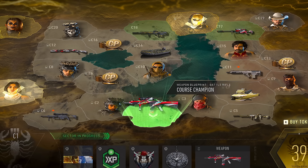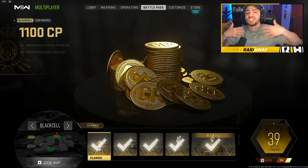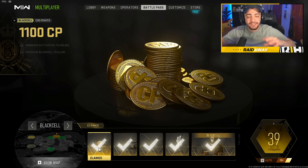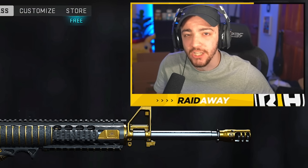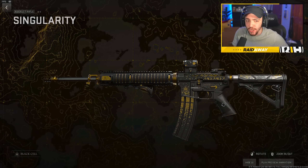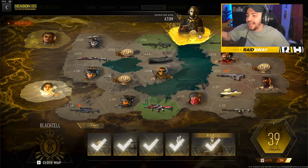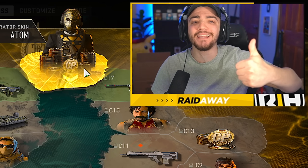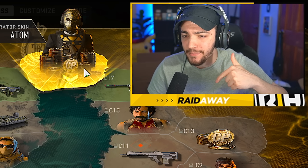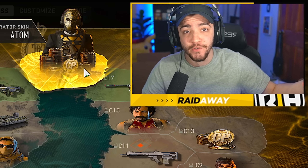We also have a brand new battle pass with Black Cell. If you don't know what Black Cell is, it's basically an expansion to the battle pass. It costs about $30, but you get some extra rewards — you don't need to purchase it. We do get a new M4 blueprint with an animated camo on it. Like every season, I try to hook you guys up with the battle pass, so if you need it, drop a like and leave your Twitter or Instagram and what console you play on in the comments.